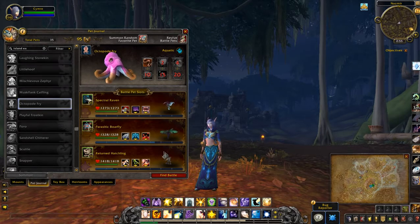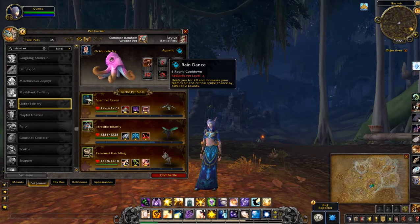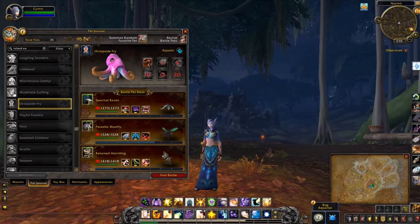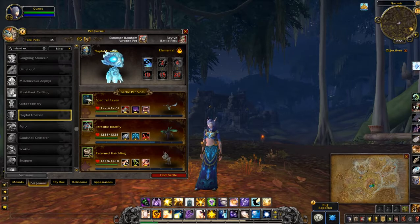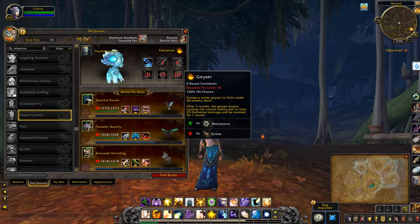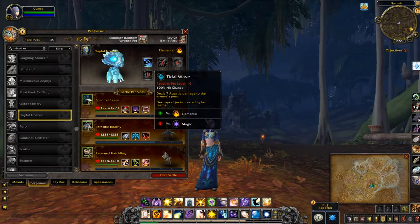Octopode Fry — oh, now that's a cute one. Yeah, I definitely would like that one. That's one of my first ones, but eventually I hope to get them all anyway. Abilities: Water Jet, Healing Flame, Whirlpool, Geyser, Dive, Tidal Wave.